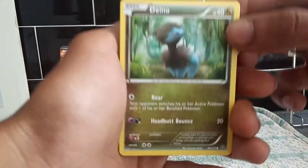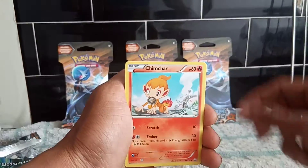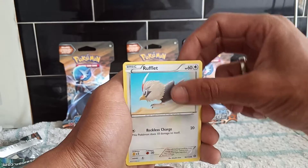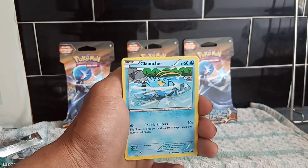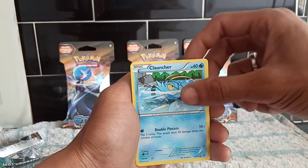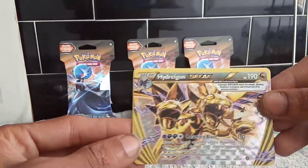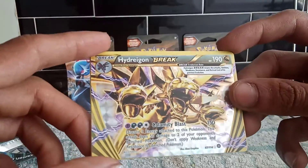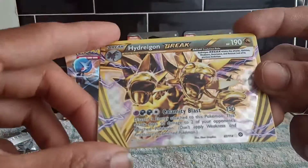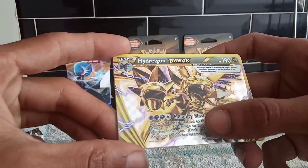Just going to set that code card aside. So let's start this off with Dino, followed up by Chimchar. Next up we have Rufflet, then we have Shellos. I believe in this set you don't get an energy card. Clauncher — oh nice! What?! We pulled a BREAK card, that's so cool! I'm not really too fond of these BREAK cards, but the fact that this is the first booster I've opened and I got a Hydreigon BREAK — I think that's pretty cool. Calamity Blast, that's pretty cool.